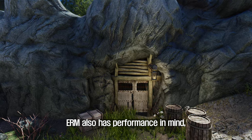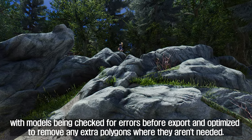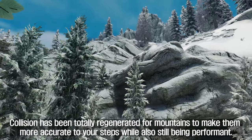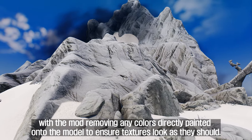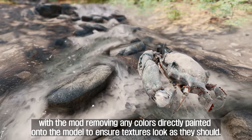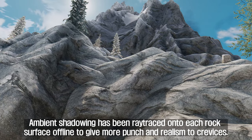URM also has performance in mind, with models being checked for errors before export and optimized to remove any extra polygons where they aren't needed. Collision has been totally regenerated for mountains to make them more accurate to your steps while still being performant. Shading is also enhanced, with the mod removing any colors directly painted onto the model to ensure textures look as they should. Ambient shadowing has been ray traced onto each rock surface offline to give more punch and realism to crevices.